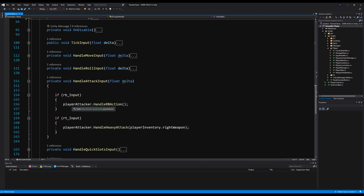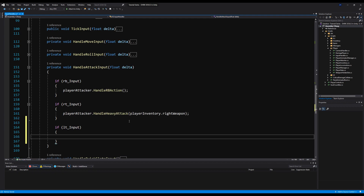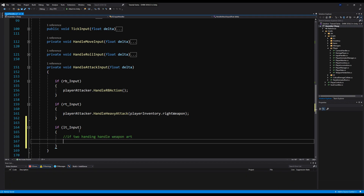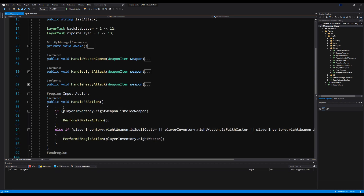In handle attack input we currently have RB and RT, so let's add another if statement for LT. In the future we'll have weapon arts like Dark Souls 3's special abilities. The LT can handle a weapon art, a light attack with an offhand melee weapon, a two-handed weapon art, or a shield weapon art — for now we'll keep it simple and just handle the shield's weapon art, which is parrying.